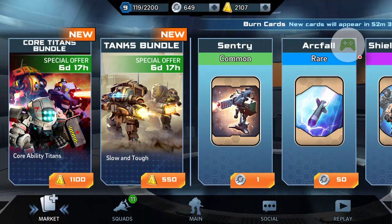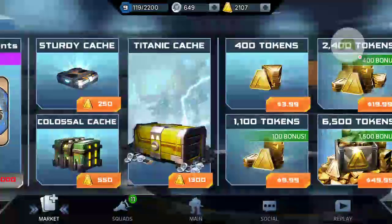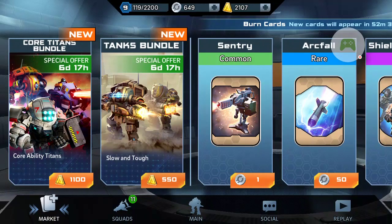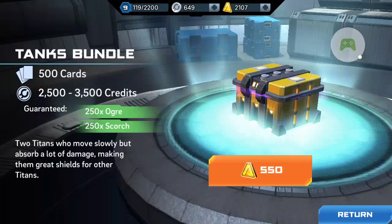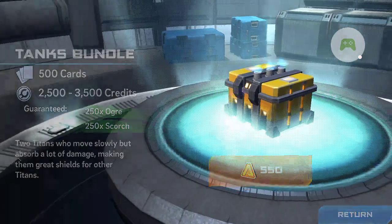Hey, what's up? Vinny here, everybody, back with another video. I'm about to do this opening on these Core Titan bundle pack and this tank bundle pack. I forgot to buy the sentries that they had for I think like the past week or so, which was only like 500 or 450 tokens. So I'm about to buy this tank bundle — 250 scorches and orgs, I believe that's how you pronounce that.